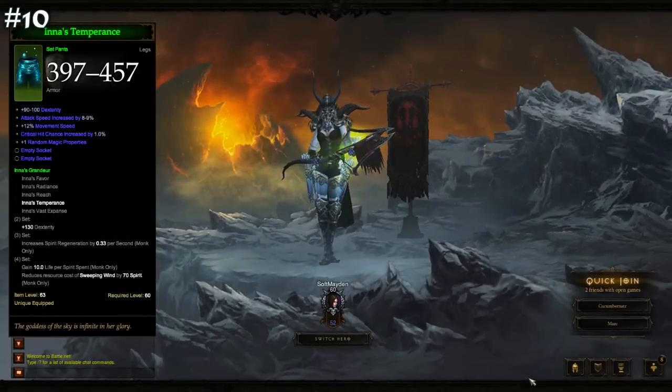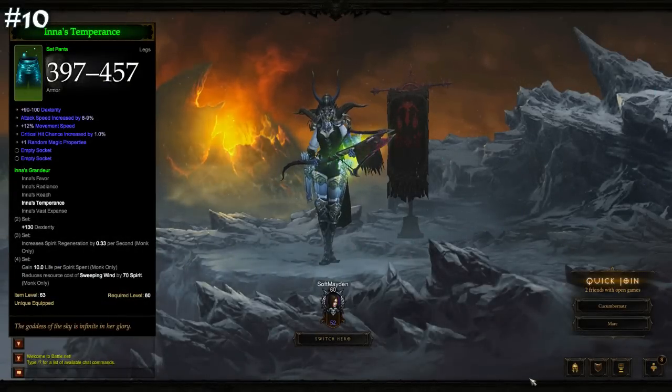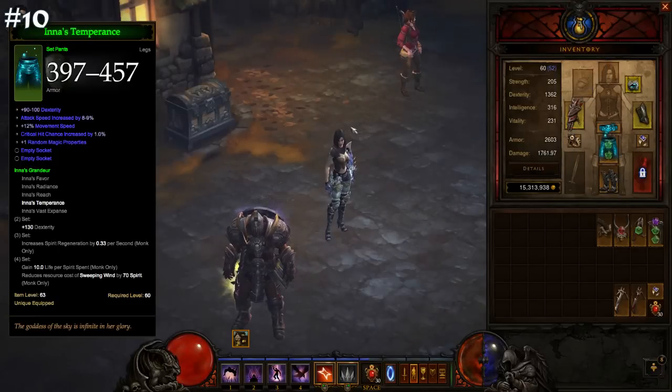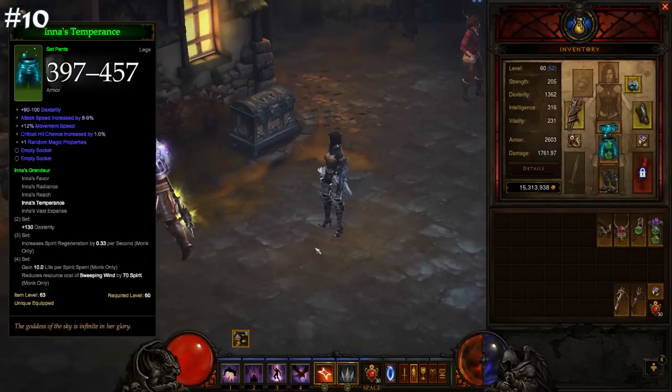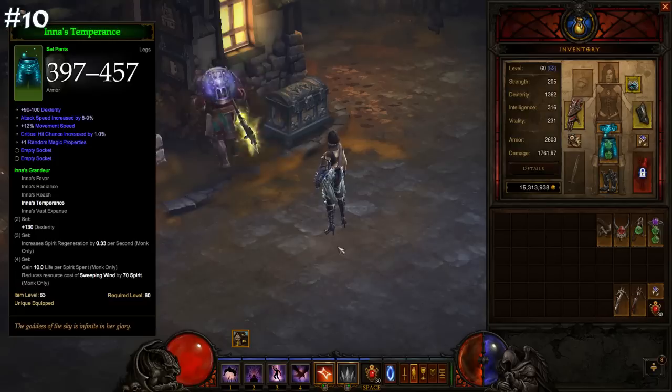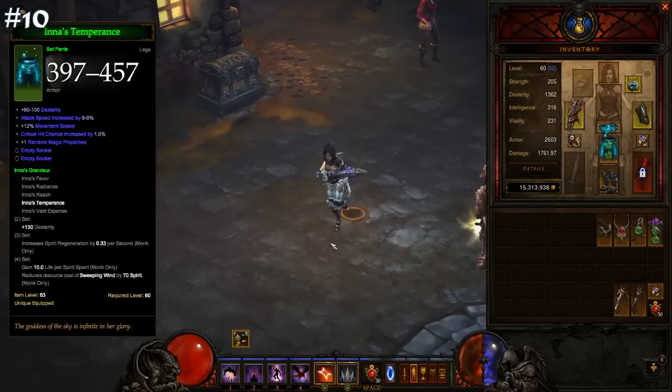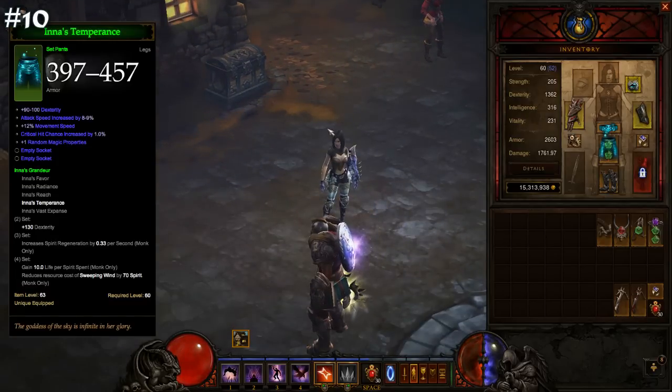Number 10: Inna's Temperance. Pants in general aren't overly exciting in Diablo 3, or in real life, but this pair is about as interesting as you can get. The prestigious award for best pants goes to Inna's Temperance. Inna's Temperance are not the best looking legendary you can find — in fact, they don't seem to go well with any other piece of gear — but they more than make up for this with some awesome affixes.